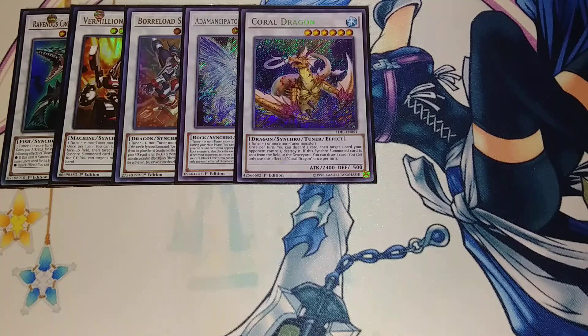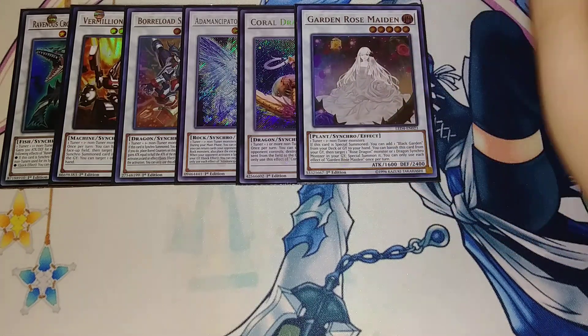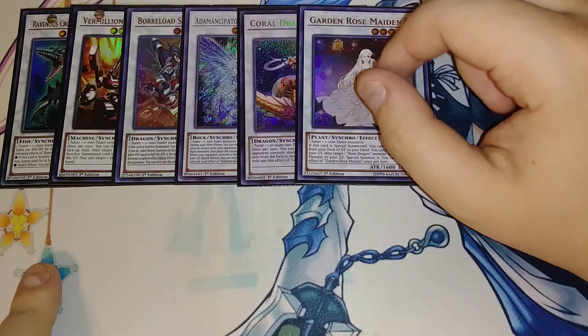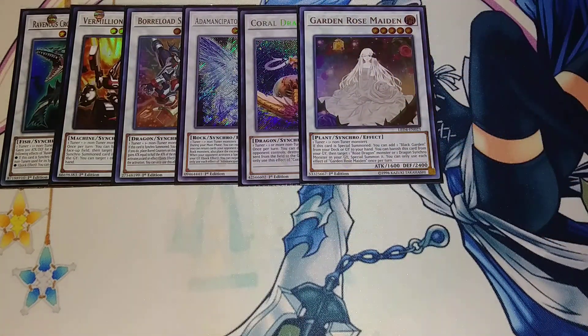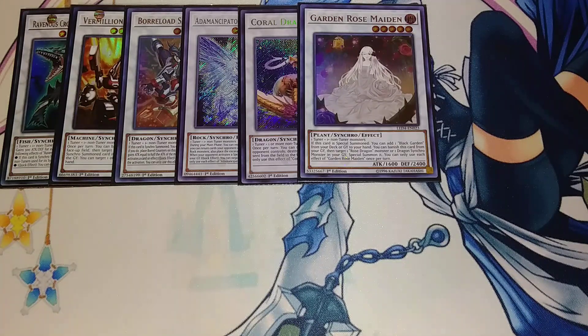One of my surprising crazy techs is a single copy of Garden Rose Maiden. The Auroradon combo lets you get Mecha Phantom Beast Oleon on your field, and Oleon plus a token makes Garden Rose Maiden. Then you synchro Despot 01 plus Maiden to the graveyard to go for Coral Dragon. Garden Rose Maiden sits in the graveyard, and at the end of your combo once you go for Crocodragon — while you still have one token left — you banish Garden Rose Maiden to special summon back your Coral Dragon, which can target a Dragon Synchro or Black Rose monster in your graveyard to give you an additional synchro summon into Vermillion Dragon Mech, and then overlay both for VFD.